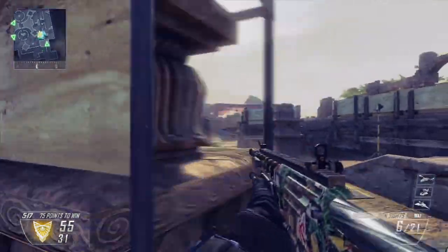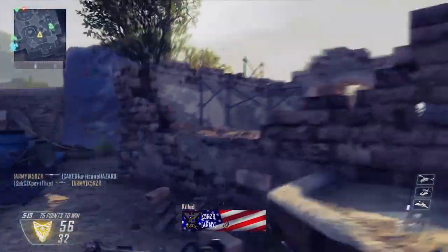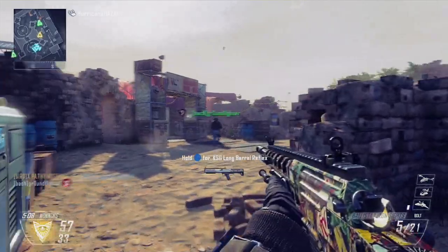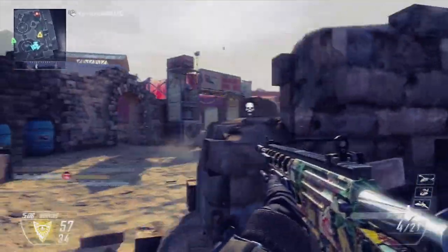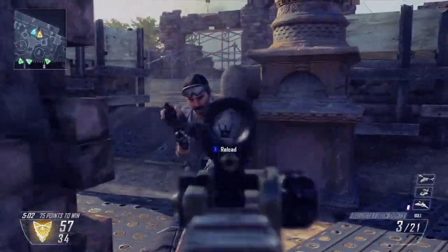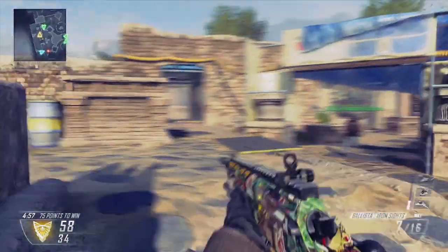Let's talk more about Call of Duty and improving your gameplay. First of all, play smart. Don't try to be some crazy run-around-with-a-shotgun-in-the-middle-of-the-map guy trying to get a bunch of kills — only certain people can do that. And even those players actually play smart. It looks like they run around crazy, but they know what they're doing — they use cover and pick their battles carefully.